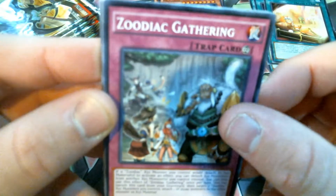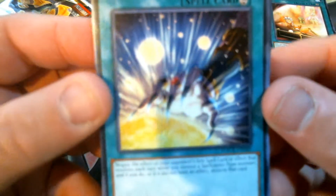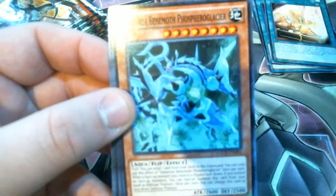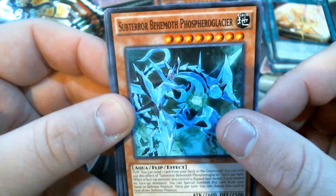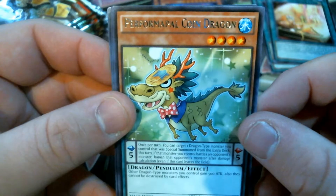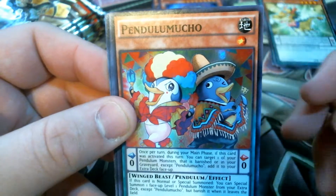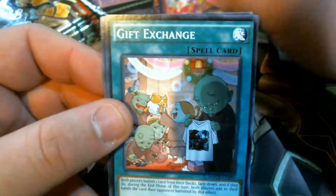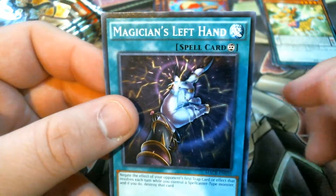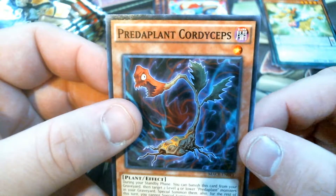Starting this next pack: Zoodiac Gathering, Magician's Right Hand - I've seen the left hand but I'm not sure about the right. I'll have to look at those and see if they're good for my Dark Magician deck. Sub-Terror Behemoth, Performer Pal Coin Dragon, and then our Super Rare is Pendulumutcho - another Scale Zero, which could be helpful. Also Gift Exchange, Speedroid Malicious Magnet, Magician's Left Hand, and Predator Plant Coriopes.